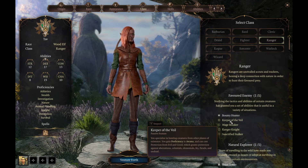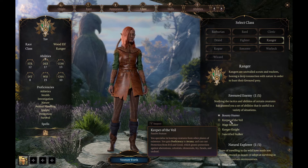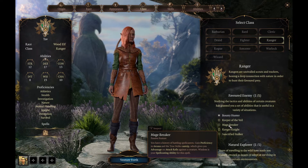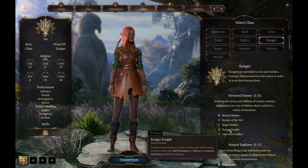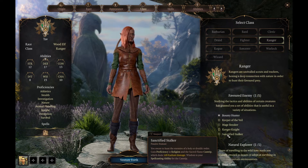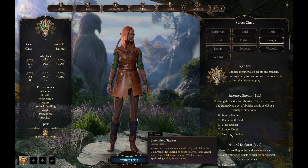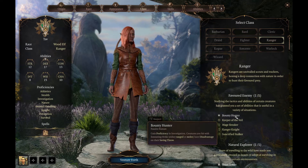The other options are Keeper of the Veil, giving proficiency in Arcana and the ability to cast Protection from Evil and Good; Mage Breaker, which also gives Arcana and the True Strike cantrip for advantage on attack rolls; Ranger Knight, which gives heavy armour proficiency; and Sanctified Stalker, which gives the Sacred Flame cantrip — though I found the hit chance for that is fairly low. That's why I'm going with Bounty Hunter, as it has good advantages.